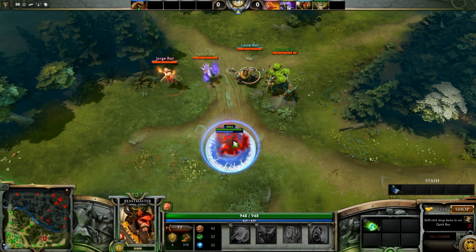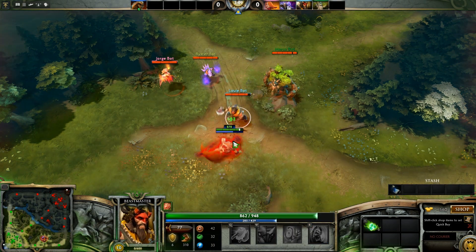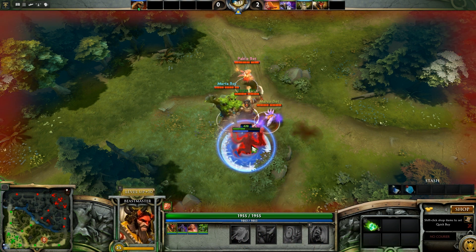Note that this does not guarantee your escape, as they can simply use spells that go through magic immunity, such as Beastmaster's Roar and Trent's Ultimate, just to hold you down so you don't get away. And if they're really strong, they can just simply beat you down with right clicks.